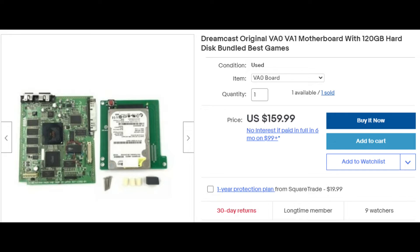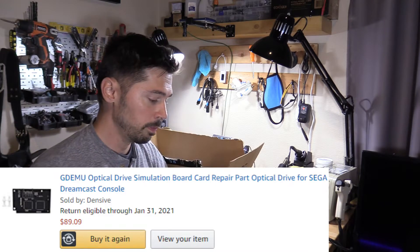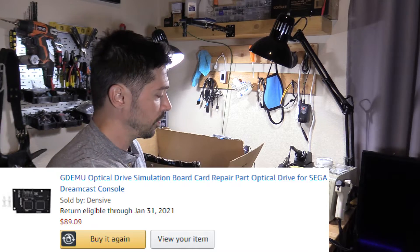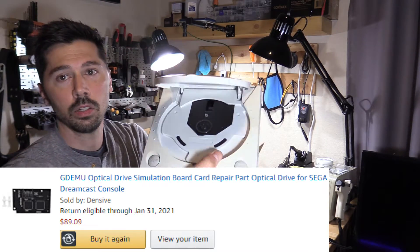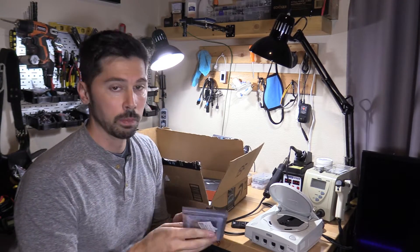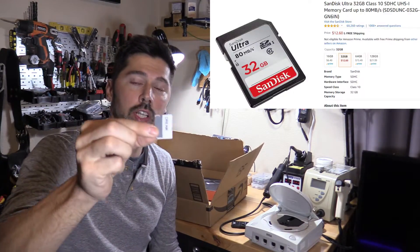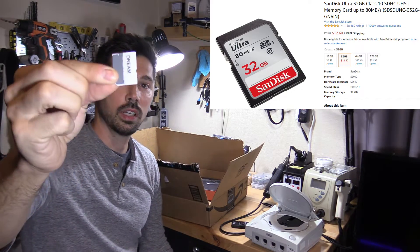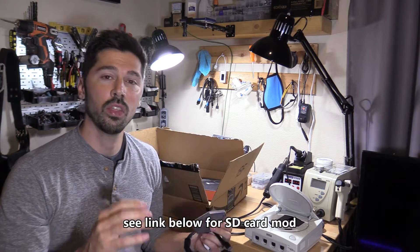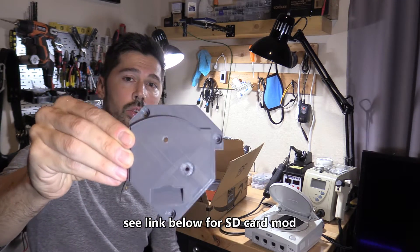On eBay you can buy the mod kit for version one and version zero — it comes with the motherboard and the hard drive pre-loaded with games. I got mine on Amazon and I'll leave a link in the video description below. It consists of a board that is swapped out for the optical drive. I'll put the optical drive somewhere safe and swap it out for this modded board that reads SD cards. You'll also need a 32GB micro SD card — format it to FAT32, then add the game folders to it.